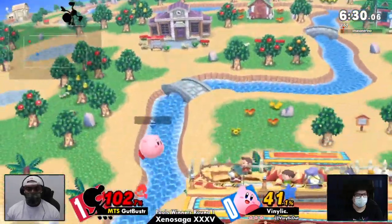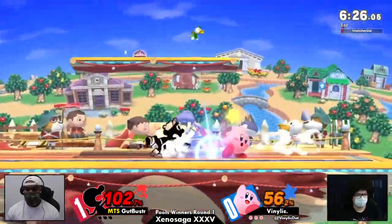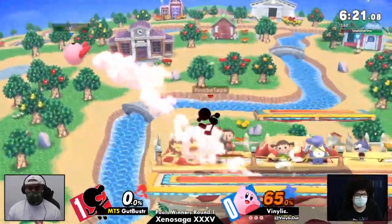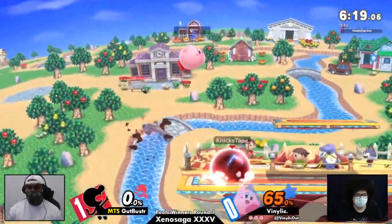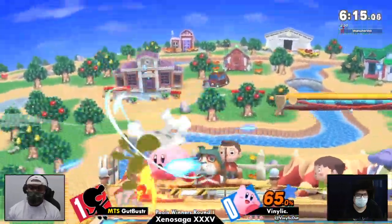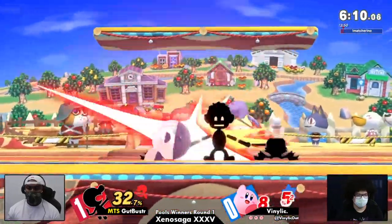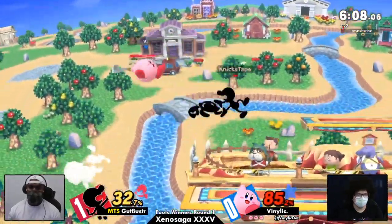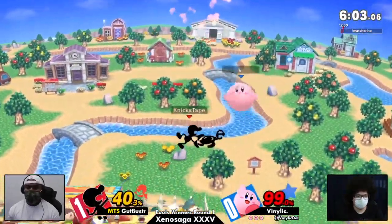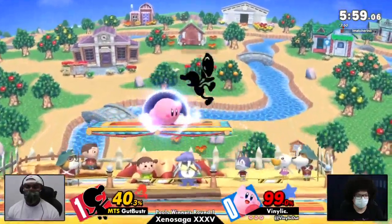Also, using the Game & Watch chef ability could be really fun for putting him at ledge — and Kirby gets the copy ability, which could be fun. Good reaction to the trip, almost losing his stock at 79. Nice back air. Vinlic finally finding some footing here. Nice spacing. That's so huge because we saw last game the first stock was pretty even, then Gutbuster ran away with the lead. But now Vinlic has the lead and Gutbuster has to change the way he's playing.